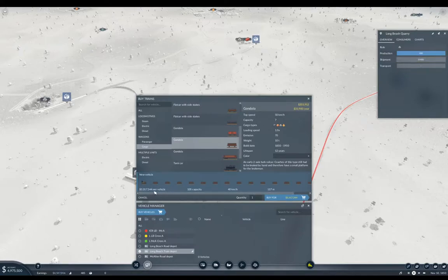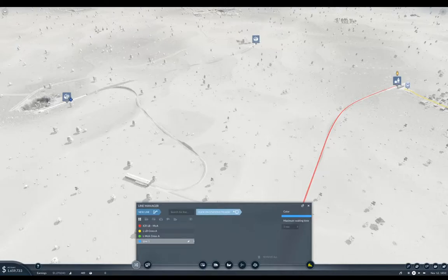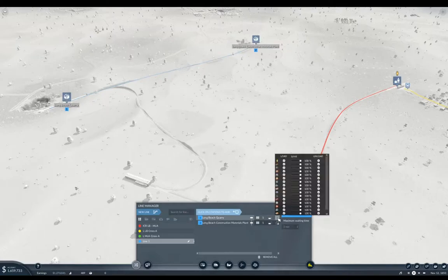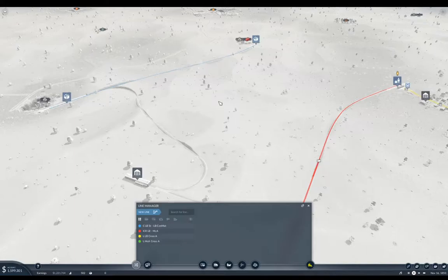So I'm going to buy it. And right — wait, I need to make a route. New line. Here to here. And I'm not going to... Okay. This will be Cargo Long Beach Quarry to Long Beach Conmat. I'm using abbreviations so that these things actually fit in the display there.